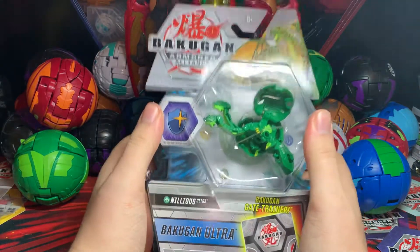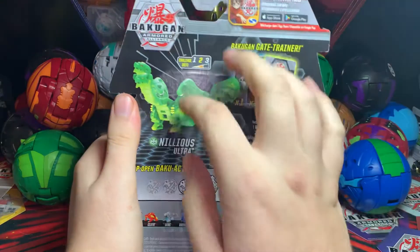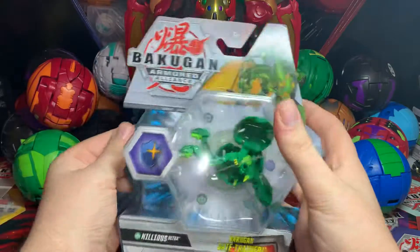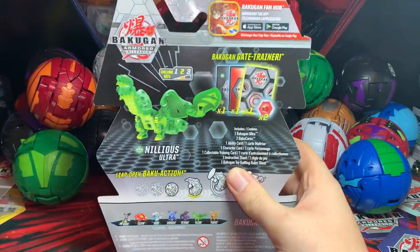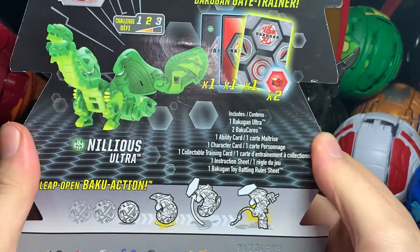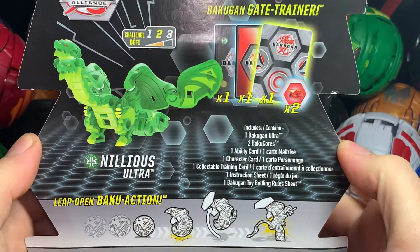This one will be on the Ventus Nilius Ultra from the Wave 2 Ultra Bakugan of Armored Alliance. I think this is one of the better Ventus Bakugan you can get in the game. It comes with itself, two Bakugors, an Ability Card, Character Card, Collectible Training Card, one Instruction Sheet, and one Toy Battling's Rulesheet.